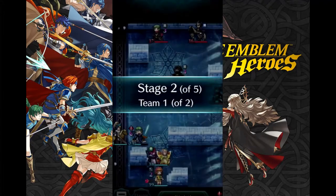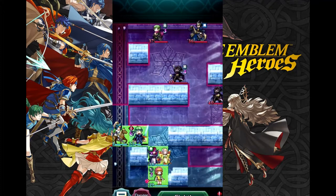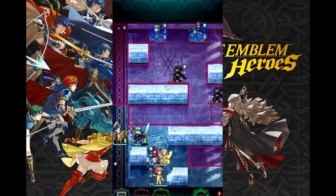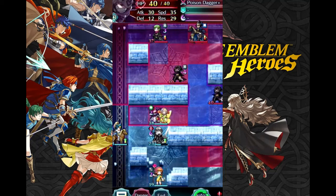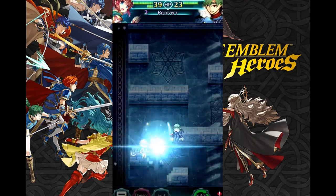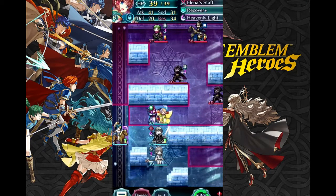Once your characters are ready to go, how do you use them? Typically you'll get four deployment slots each map, and unlike the mainline games you build your team in a specific team-building menu before engaging the map. Combat has been simplified on paper: instead of strength and magic there's just attack, and there's no accuracy checks or critical hits. Instead there are specials that are guaranteed to go off every few rounds of combat. The complicated part is the skills — Heroes is the most skill-based game in the entire series.